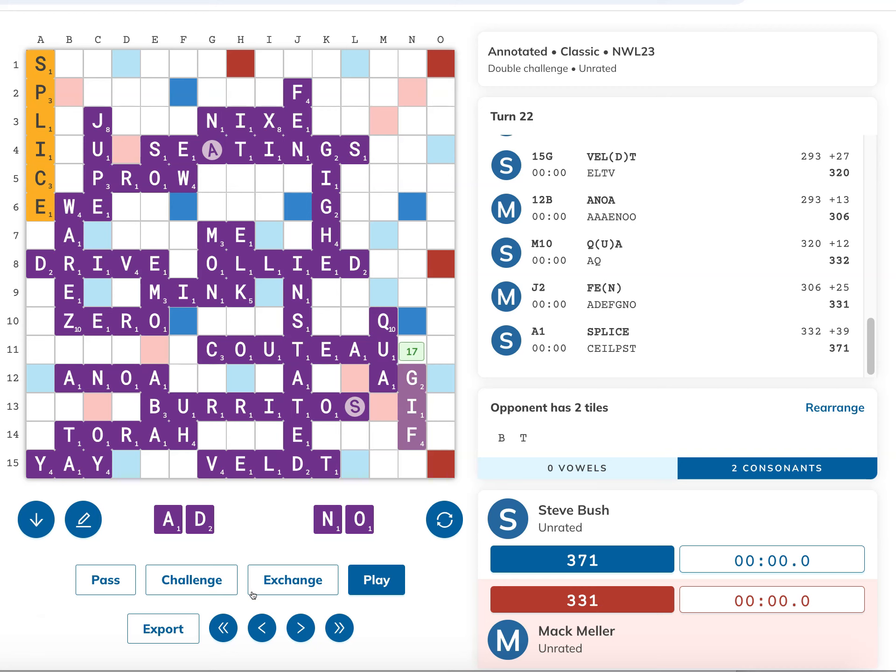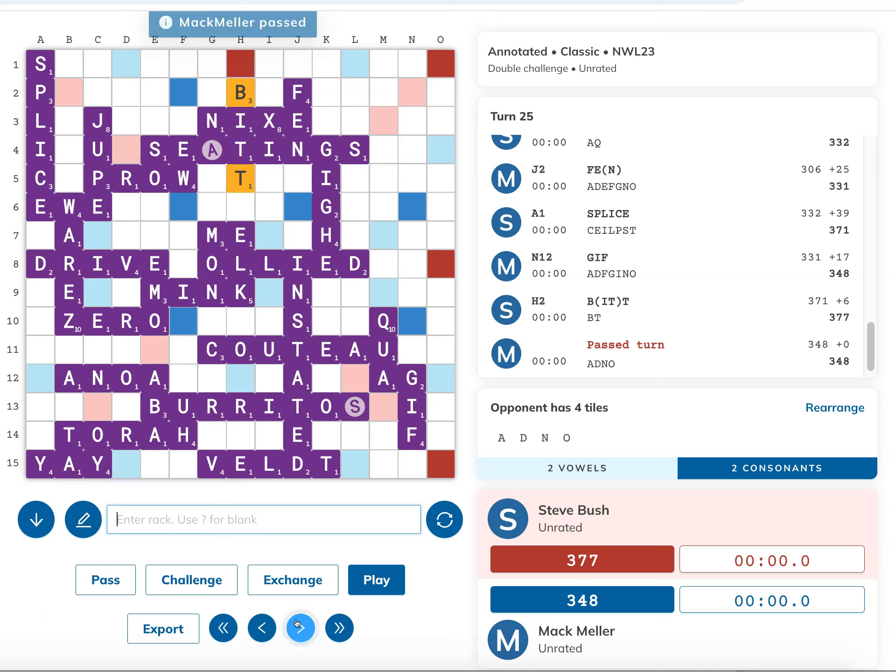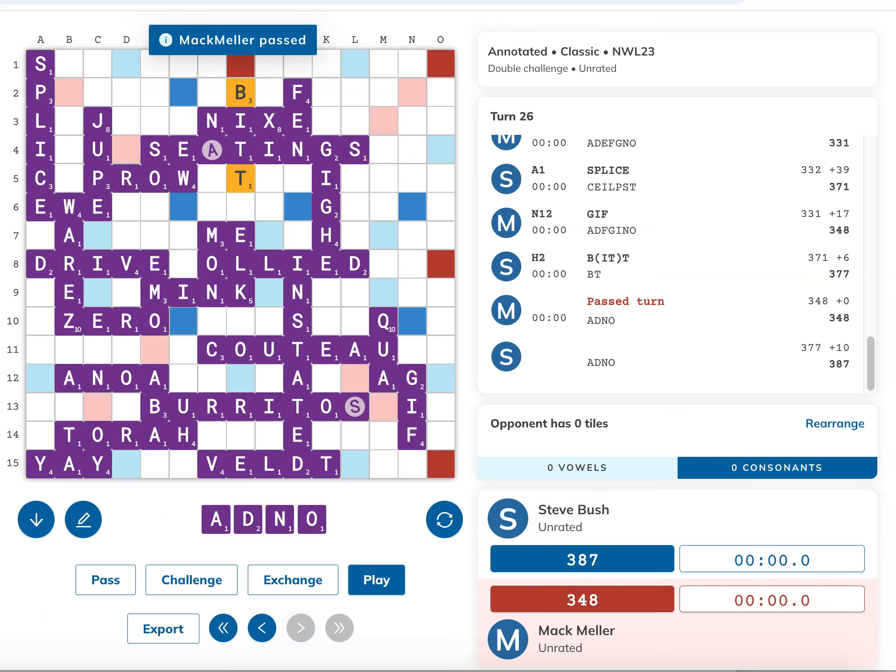I did indeed lose this game. I played GIF over here for 17 to block Steve's higher-scoring outplay. Steve went out with his other outplay of Bit for 6, and Steve did indeed end up winning this game by a final score of 387 to 348.